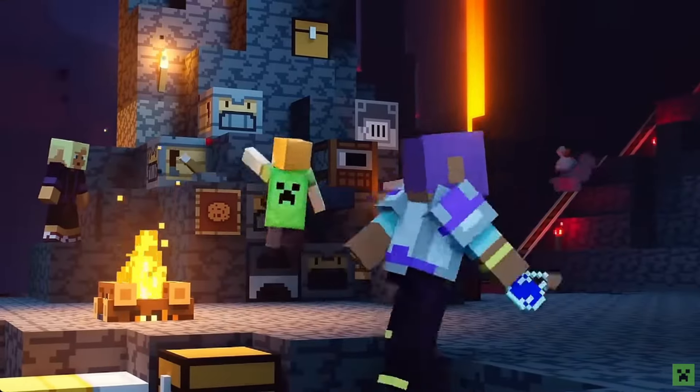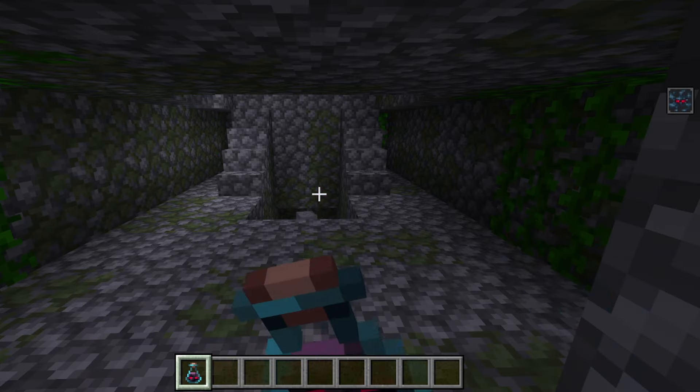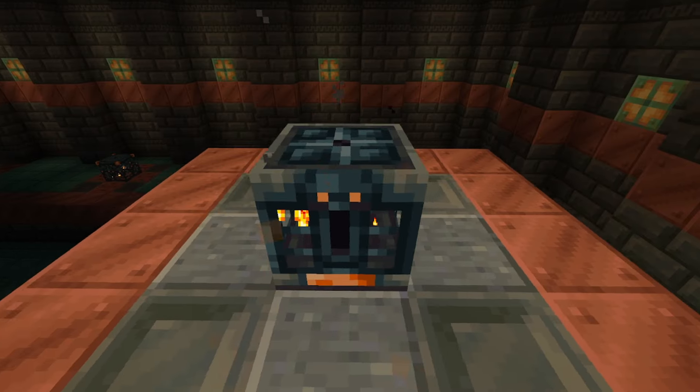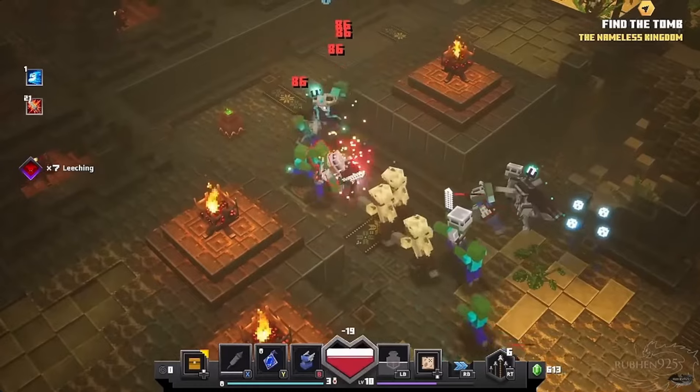These two mechanics may seem simple, but they could have a big impact on structures in the future. I really want a structure update, and I think these items are the key to updating structures quickly without having to completely rework them. The Vault can help by adding new ways to get keys and new exclusive loot, and the Ominous Bottle can add new Ominous Events that make surviving the structures harder.